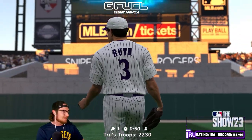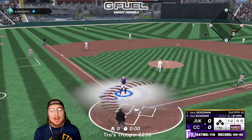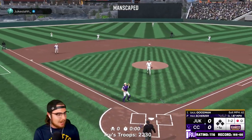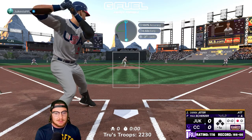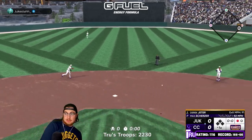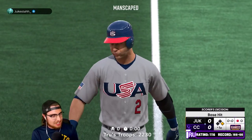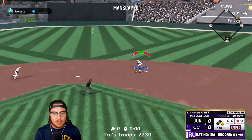Very nice start, we get the cap to pop up. One out, make a play Trey. That took forever to get rid of the ball — infield hit for Jeter.